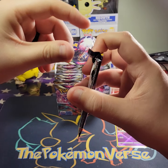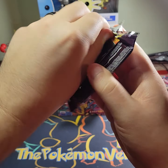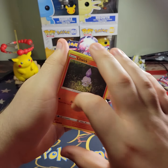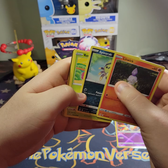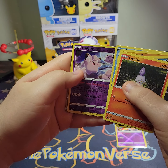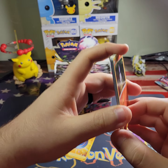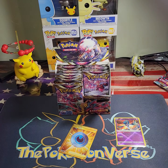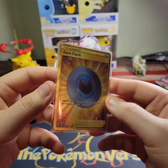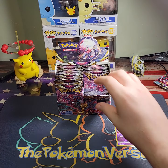Alright, two more packs. Litwick, Spinarak, Roselia, Rockruff, Seel, Clefairy, and a Dark Patch Gold card — let's go! First booster box I've opened and we get a gold card. Dark Patch — I will take it.